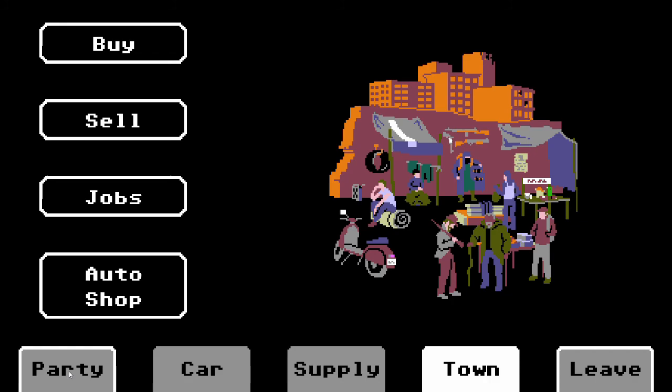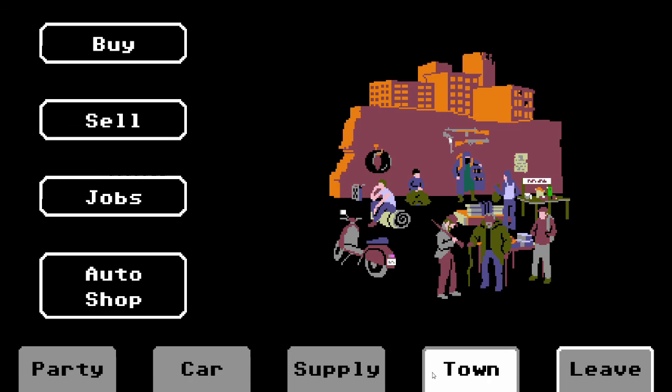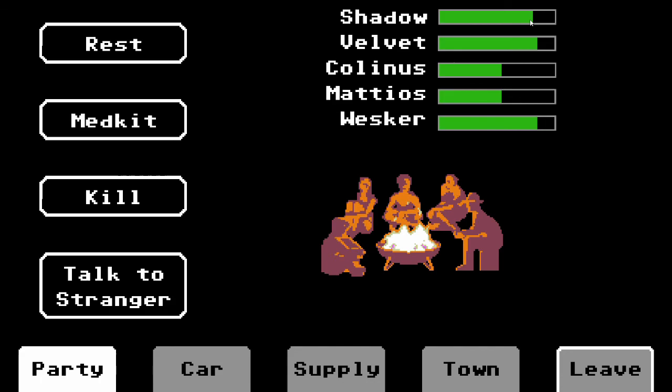I think I'm going to end this video here — just a nice little introduction. When we rejoin next time, we're going to have a little stroll through how cities work. They give you access to various bits and pieces: mainly buying and selling, looking for jobs and supplies, and fixing up your car. So we're going to be spending a little bit of time here in Pittsburgh, recovering from a pretty rough start. See you next time!